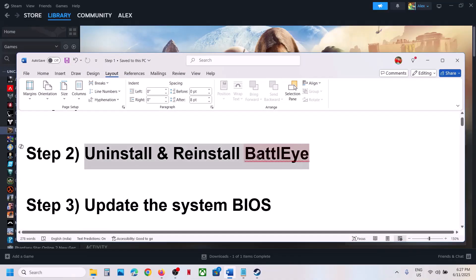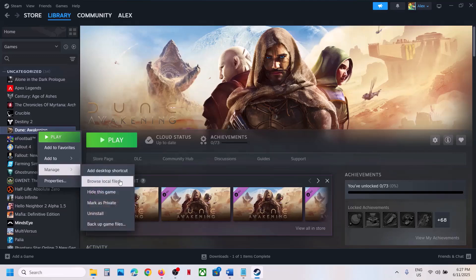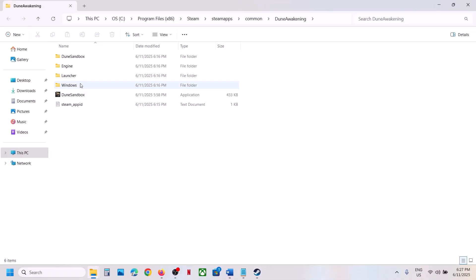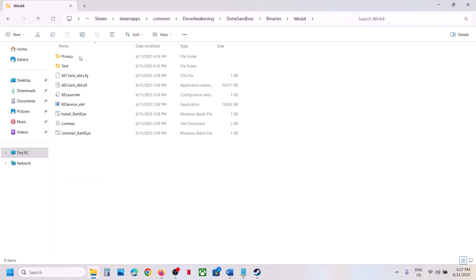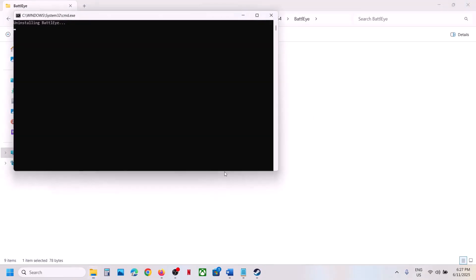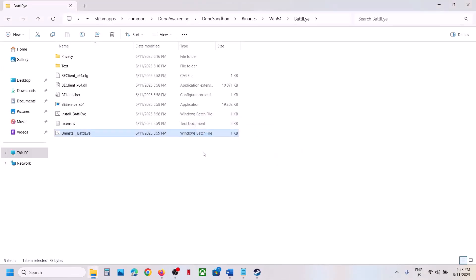The next step is to uninstall and reinstall BattleEye. Make a right click on the game, select Manage, click on Browse Local Files. Open the Dune sandbox folder, open the Binaries folder, then Win64. You can see the BattleEye folder — open it. Over here you can see Uninstall BattleEye. Make a right click, click Run as Administrator, click Yes to allow. You will see a prompt asking if you'd like to uninstall BattleEye service — click Yes, then OK.